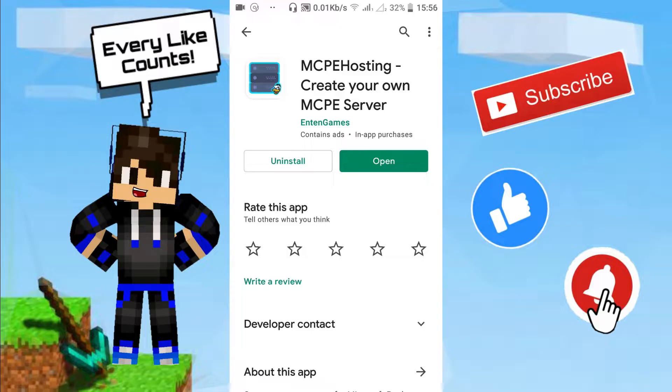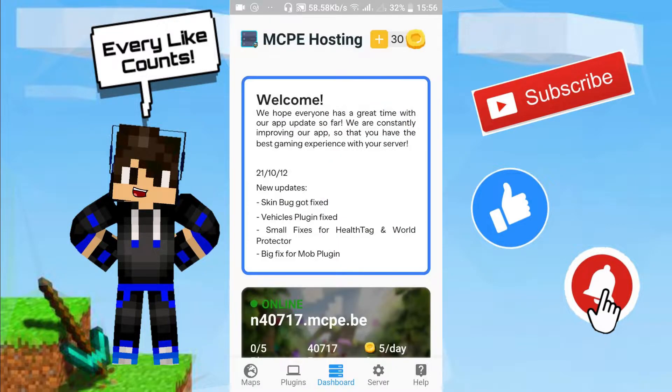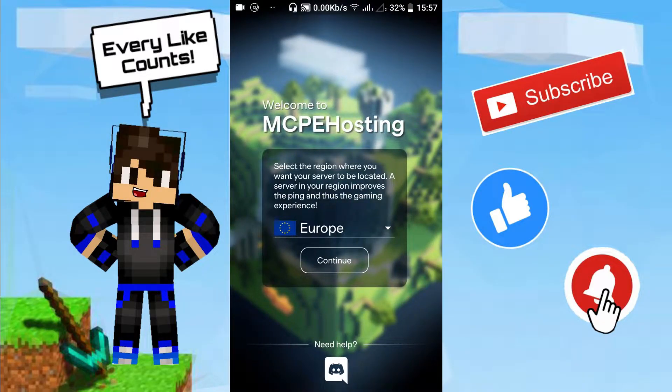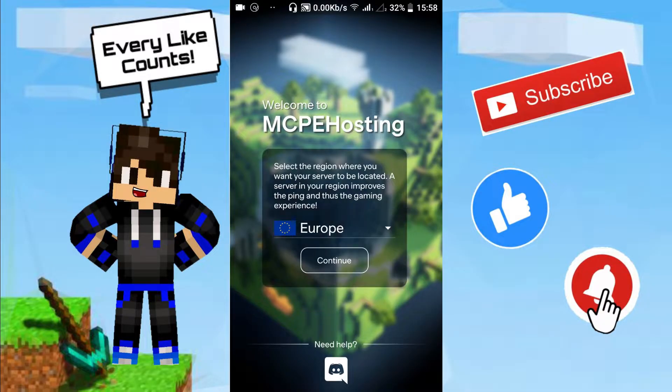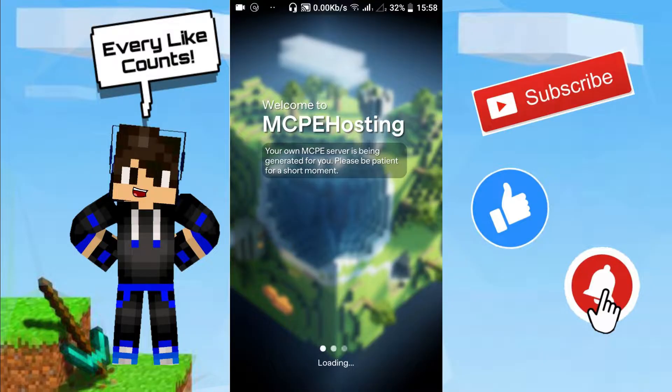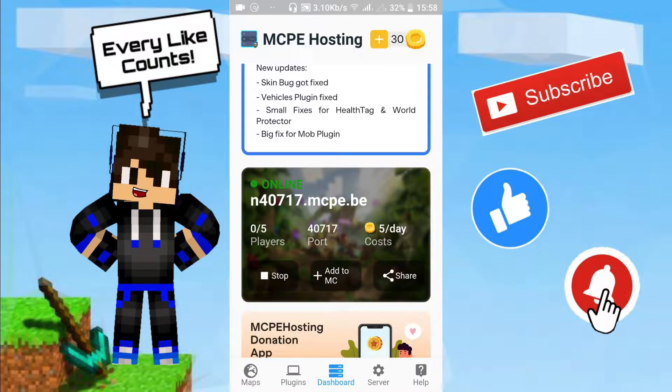This app is much easier than the previous method, so I hope you find it less complicated. After downloading the app, press open and you'll get this screen. I already had a server so I re-downloaded to show you from scratch. You get a menu asking which region you want — I'll choose Europe; there's also America and Asia. Click continue and it says your MCPE server is being generated. The first thing you'll notice is there are coins in this app — this is why I said it's not completely free.